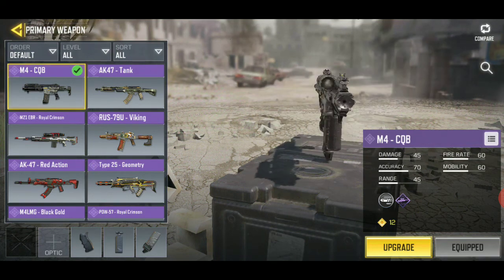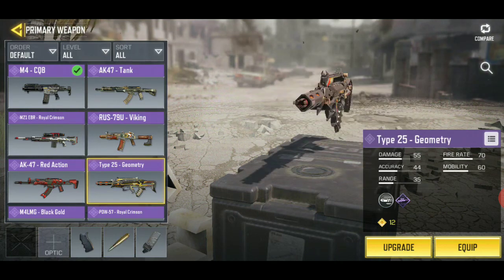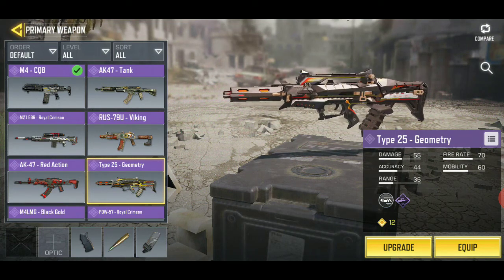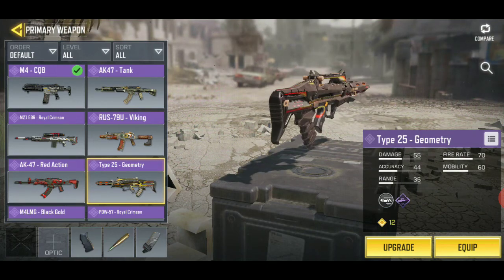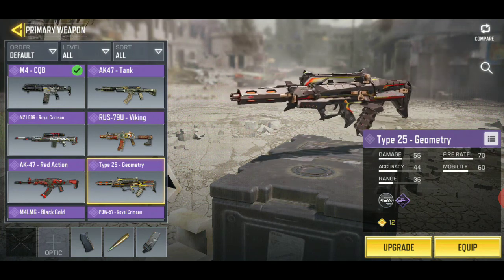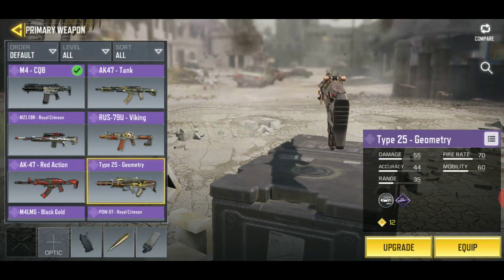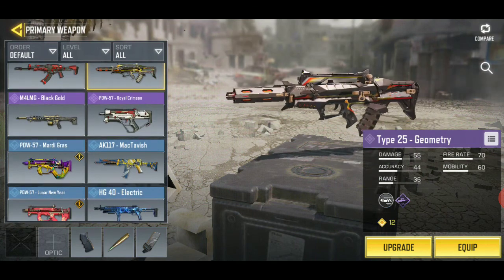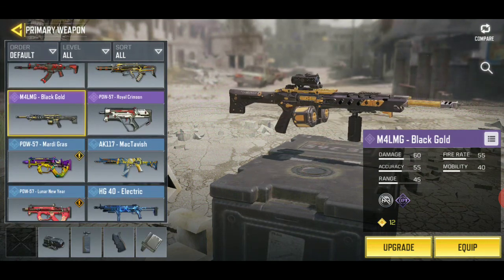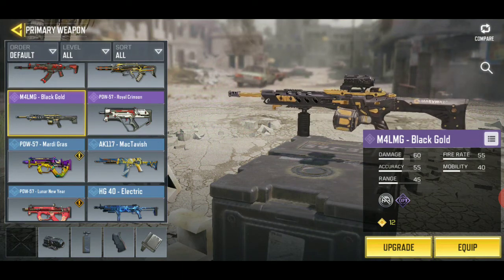This one is from Season 2 Battle Pass. Season 4 is current, Season 3 was the previous one — top 25 geometry skin. A lot of people run around with this gun skin. The Battle Pass is under $10, probably like $6. The M4 LMG Black Gold — I also saved up for this. It's a 20,000 credit gun. It's a pretty beautiful gun; it has gold. I'd say it's worth it.